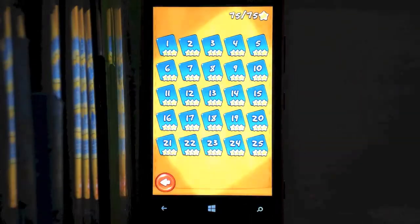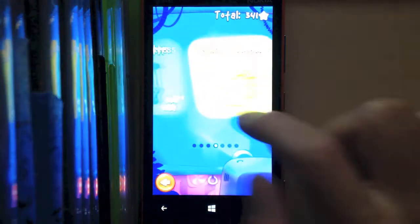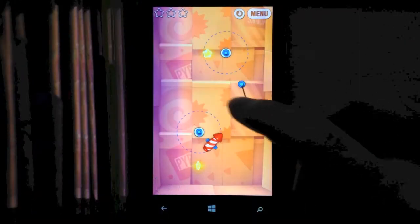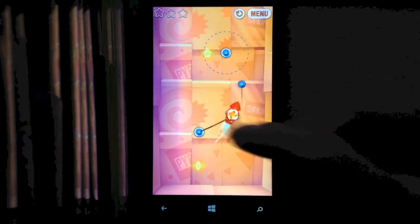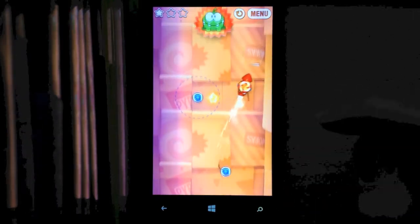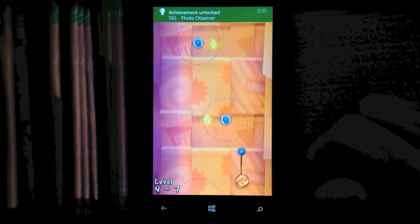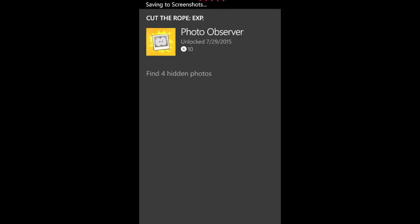For the final one needed for the achievement, go back to your Level Select and head to Rocket Science. Load up Part 7 — it's the one with the Rockets. Use the Rockets and take it all the way to the top. It should be just below Om Nom to the right. Once you get it, you should get the achievement for 10 Gamer Score. And that's all there is to it.